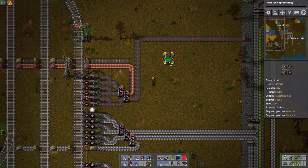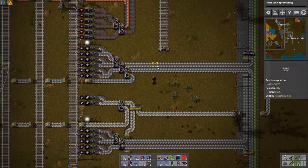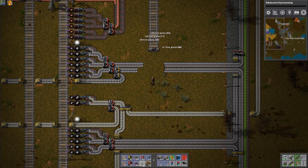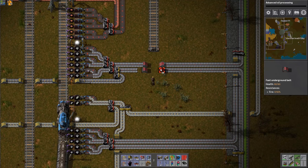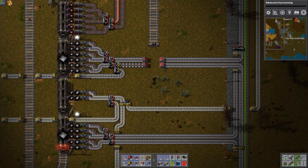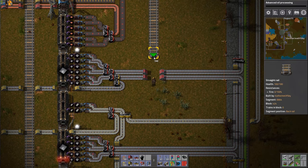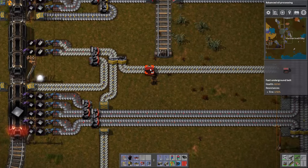We are out of fuel at copper. That doesn't sound good. We should probably fix that. It was just cut off. The train can't make it across this intersection.